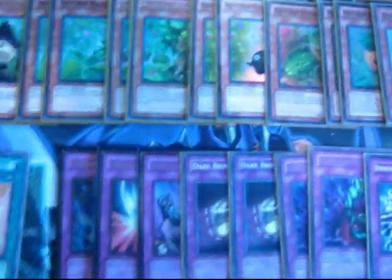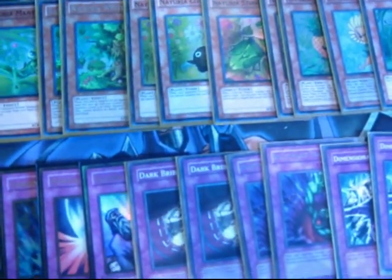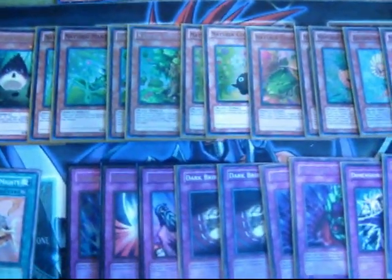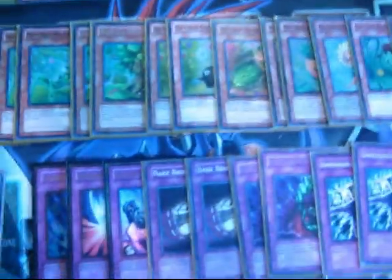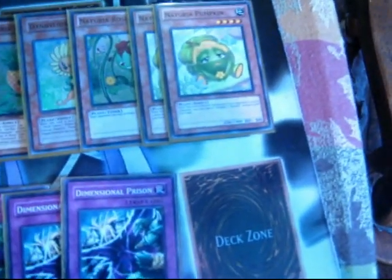Two Mantis — he can stop normal summons. Naturia White Oak, he's good. Two Cosmo Beat — it's awesome, especially to see it firsthand. If your opponent goes and sets a monster, you can just special summon him from your hand, so he's a two-star tuner. One Stink Bug. Two Pineapple — I'm thinking about dropping that down to one, but I'm not sure. One Dandelion. One Rose Whip. And two Pumpkins — he can basically let you summon twice.